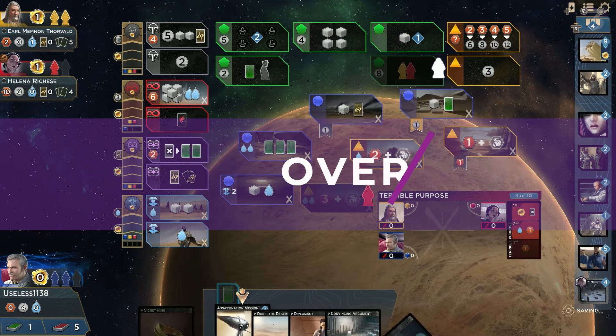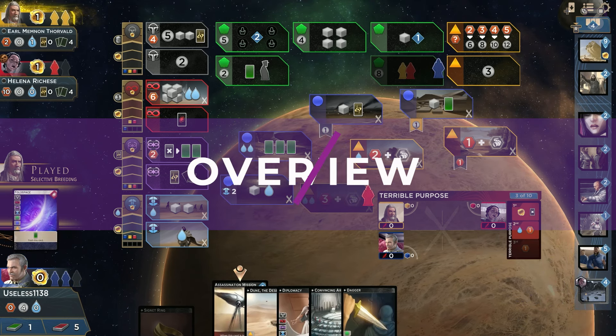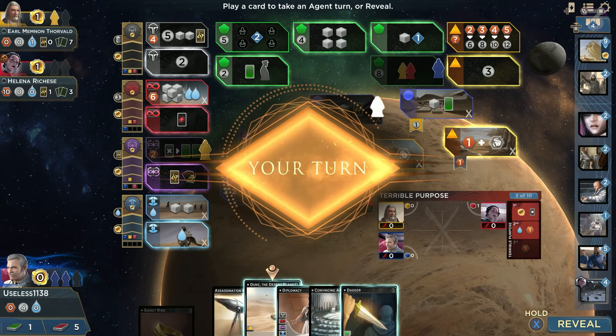Dune Imperium is a board game turned digital that centers around everybody wanting a piece of that drug planet — a planet made of drugs that sounded totally rad, and still sounds totally rad. The board game Dune Imperium, for those familiar with the terminology, is a hybrid worker placement and deck builder, leaning quite heavily into the deck building portion.